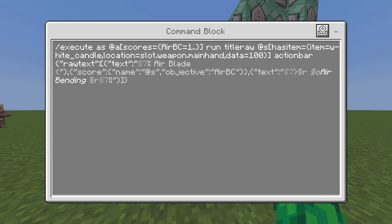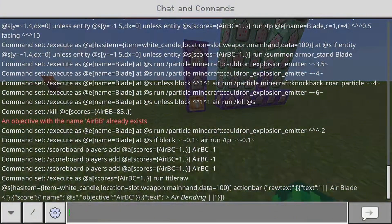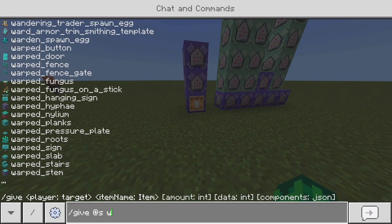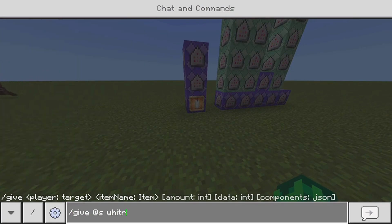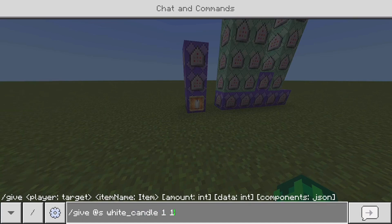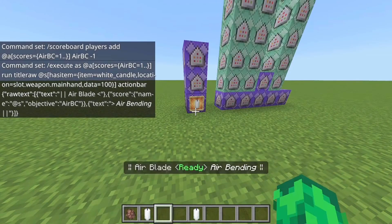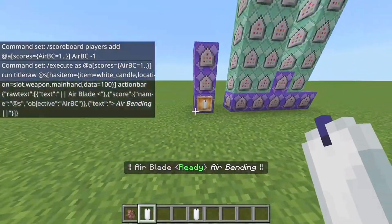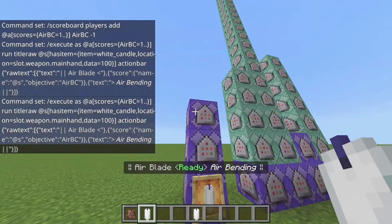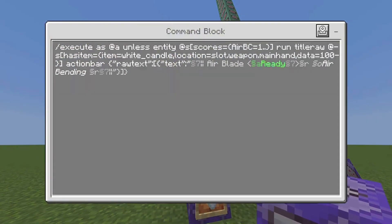Something to keep in mind: as you can see here, it says data equals 100. To get this item you have to do '/give @s white_candle 1 100'. Now you have the item needed for this to actually work. Copy this command and you're good to go.